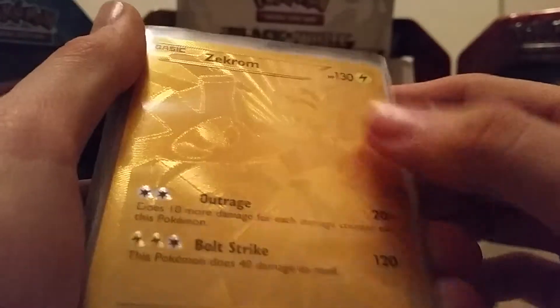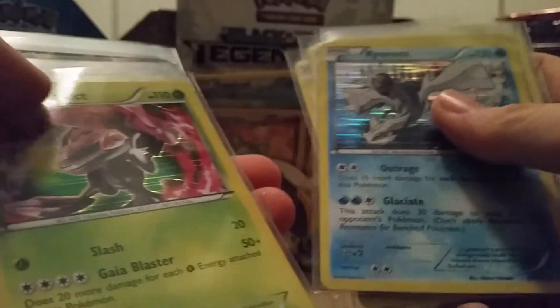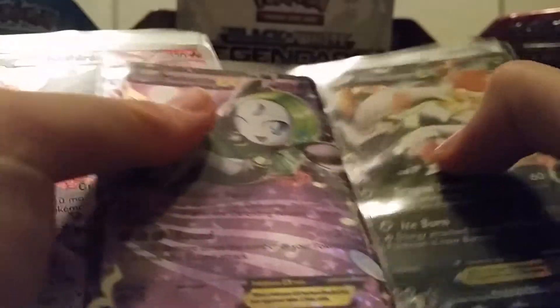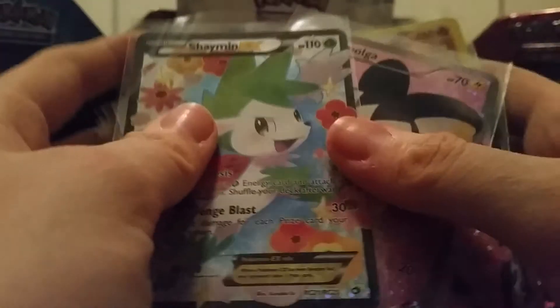Of course, our highlight: the gold Zekrom card, our Holo Charizard, Zekrom, Reshiram, Terrakion, Terrakion, Thundurus, Gigalith, Corum, Genesect, Cobalion, Garchomp, Cinccino, Tornadus, Victini EX, Reshiram EX, Corum EX, Kyogre EX, Darkrai EX, White Kyurem EX, Meloetta EX, Meloetta EX, two Reshiram Full Arts — sorry — two Meloetta EX Full Arts, two Mew EX Full Arts, two Emolga Full Arts, and one Shaymin EX.